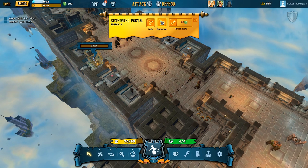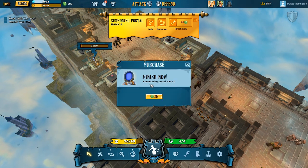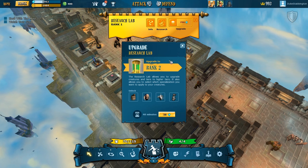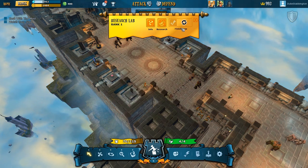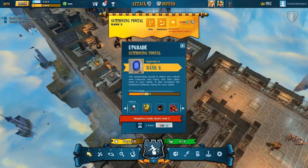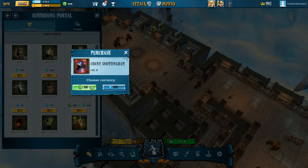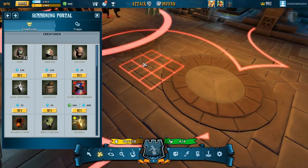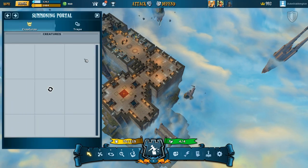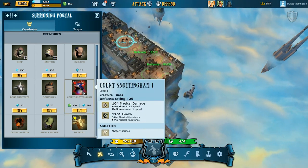Let's put some more monsters down. I can actually speed up the upgrade with these green coins — I guess this is real money currency. Finish now. So now we can upgrade the research lab to rank 2. Let's finish that quickly as well. So now I should be able to afford another creature — Counts Nottingham, 800. Look at him! Where can we put that guy? Summon Counts Nottingham. Maybe put him in this room. He's quite expensive — 26 defence rating.